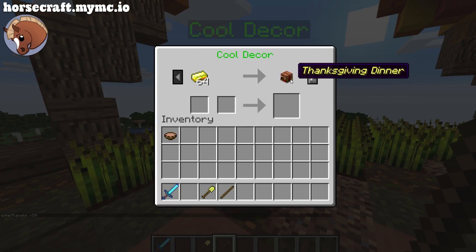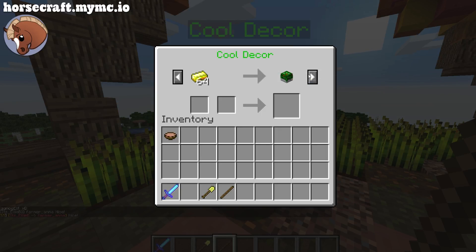We have cool decor — we've never done this before. These are things you just put in your house. A Thanksgiving dinner: we got a muffin, we got pancakes, we got a salad ball, we got an eggplant, we got a tomato, we got a popcorn, we got a toaster.